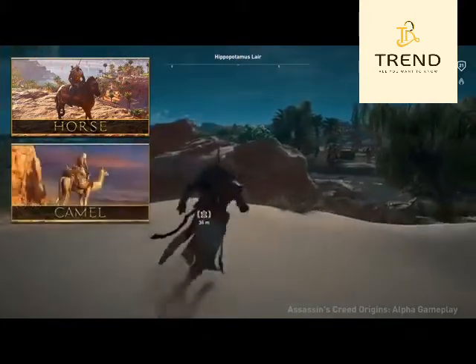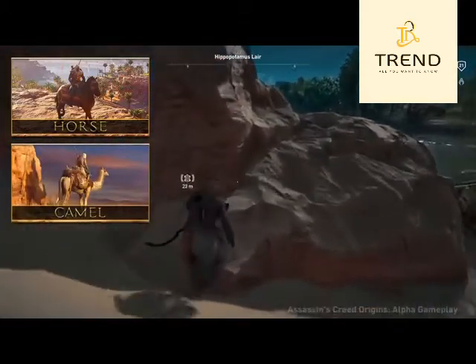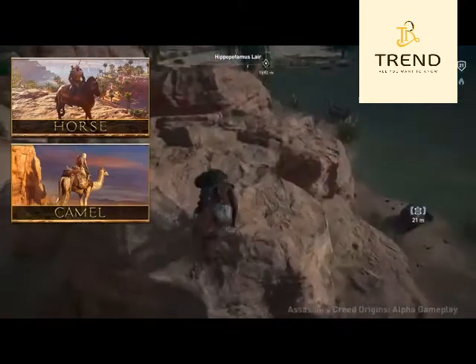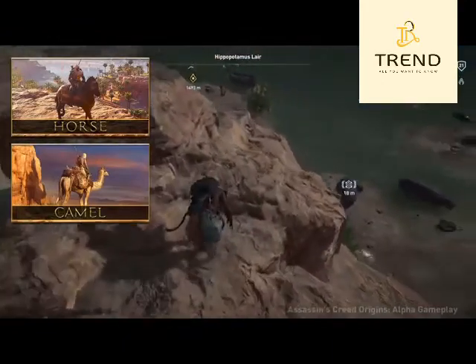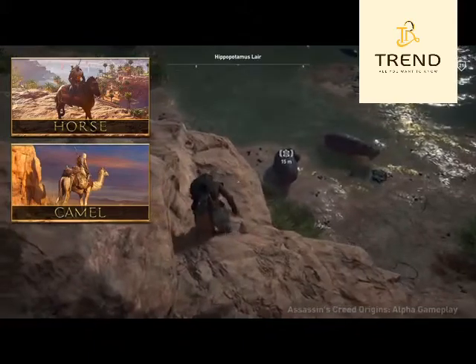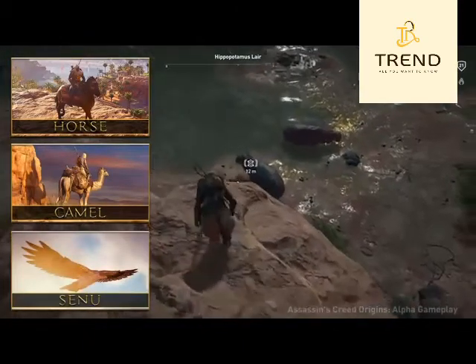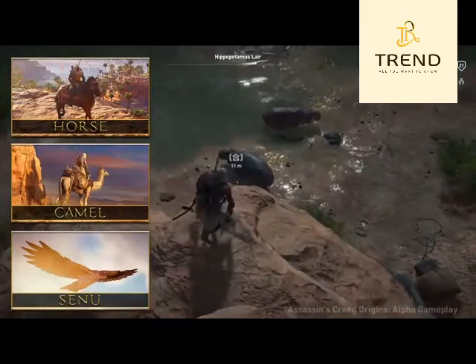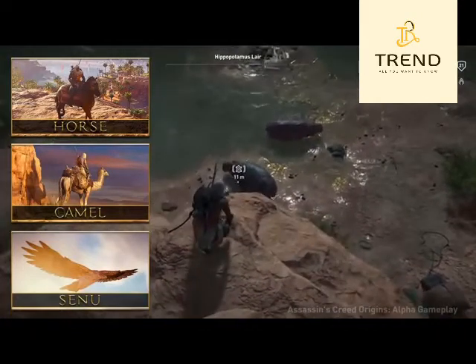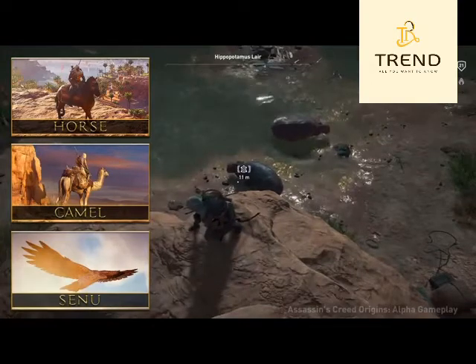There's a more interesting mount this time around, which is a camel — how awesome is that? It looks very cool, but the mechanics are similar to horses so it'll probably be the same; only the animations and aesthetics will differ. Thirdly we have Senu, the eagle, who is your eyes in the sky and is a replacement for eagle vision. He can spot enemies and attack them to make your job easier.